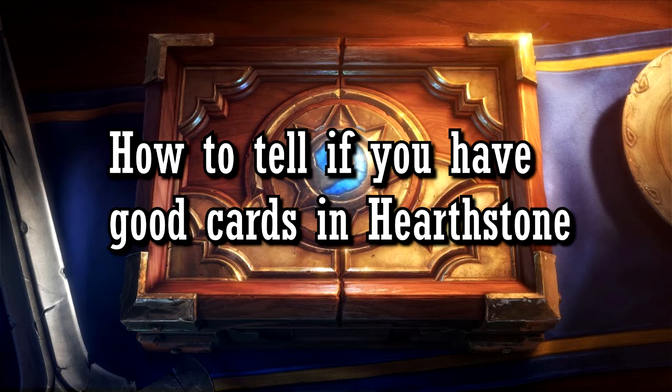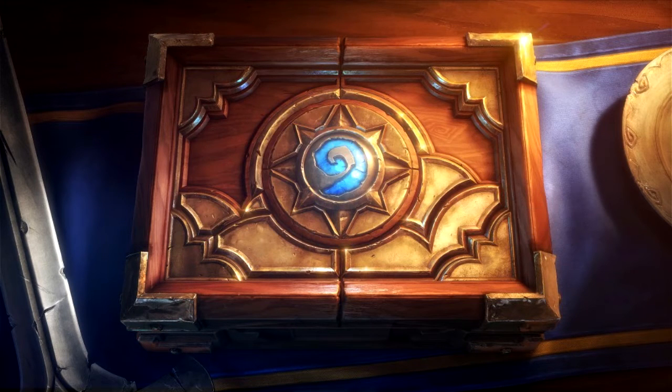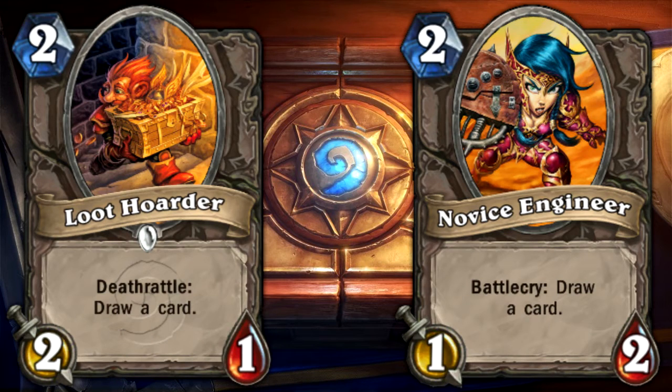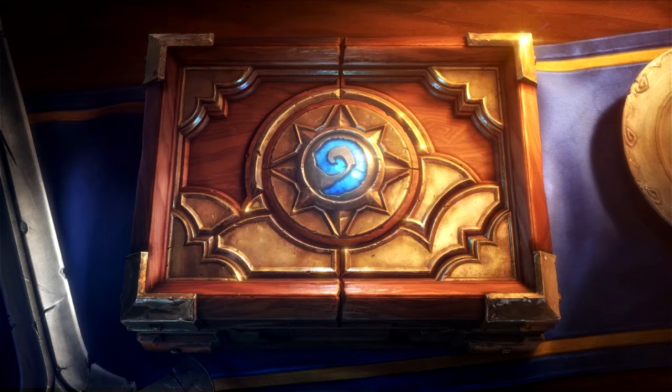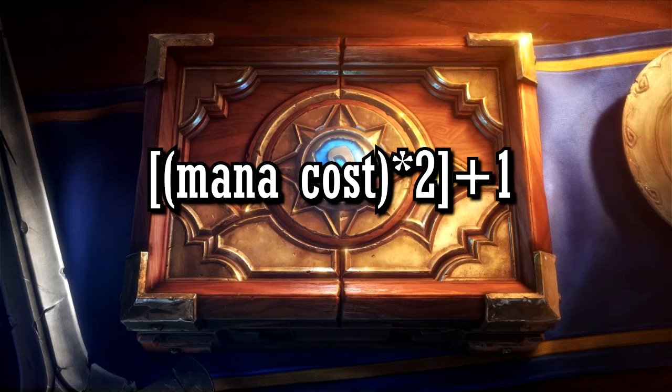How to tell if you have good cards in Hearthstone. If you want to see how cards with similar effects stack up to each other, you can always check their card power, sometimes called card value. The card's power is what a card should be capable of doing based on its mana cost. To determine the card power, simply take the mana cost of the card and multiply it by 2, then add 1 to the total.